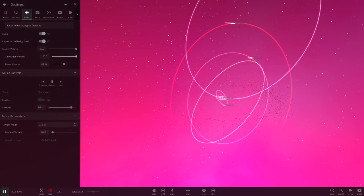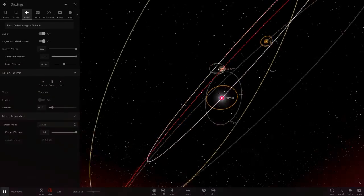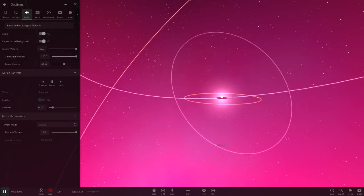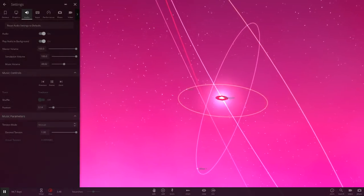Before we start, I actually just found an interesting setting in the music here. If we go back to track one, on these music parameters it changes the music — it sounds a lot better. Listen to this: that's before and then this is after, a little bit of extra sound added into the music. I like it and I'm going to leave this setting on, maybe permanently.